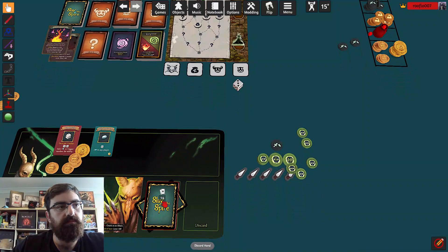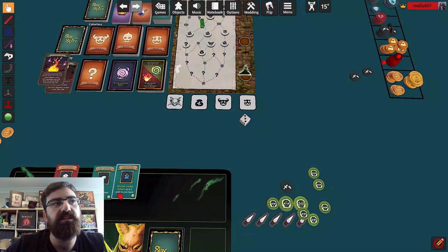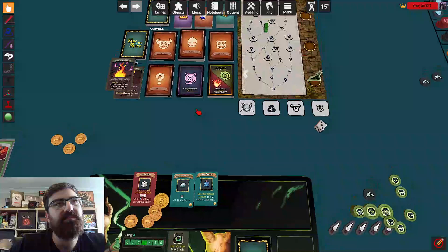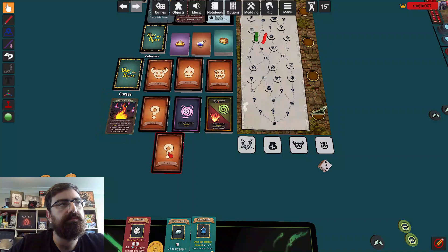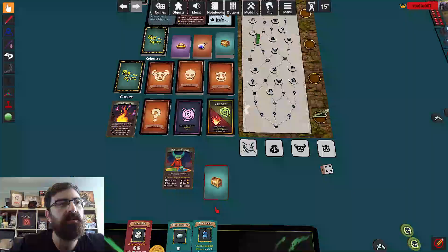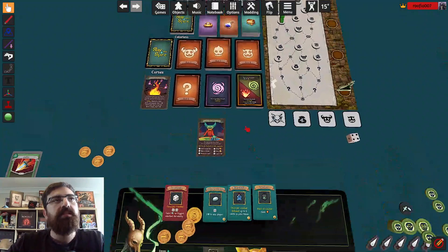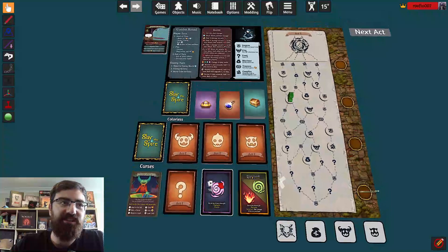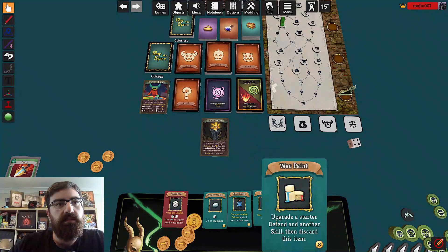I'm going to go this way and get a relic. Top of the deck — once per combat, exhaust up to two cards in your hand. That's pretty good, I really like that. I'm not feeling confident enough for another elite so we'll go through to two events. First event: roll a die and something happens. I get a four — gain a relic. At the start of combat gain energy. Oh that's so good! Next one is gain a relic, lose one HP. I'm happy with that trade.